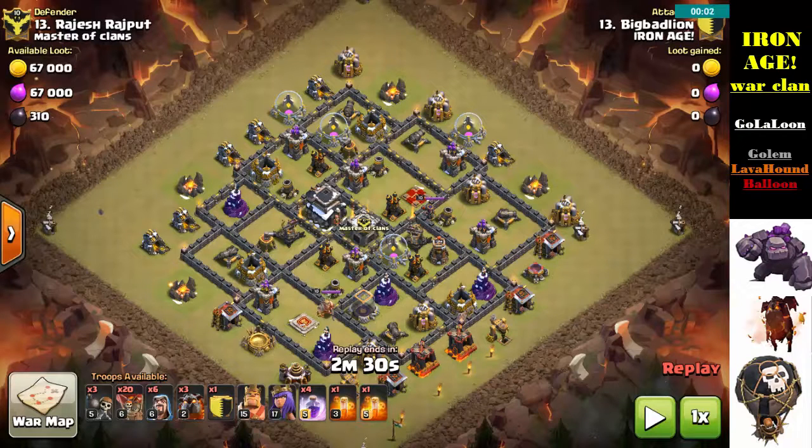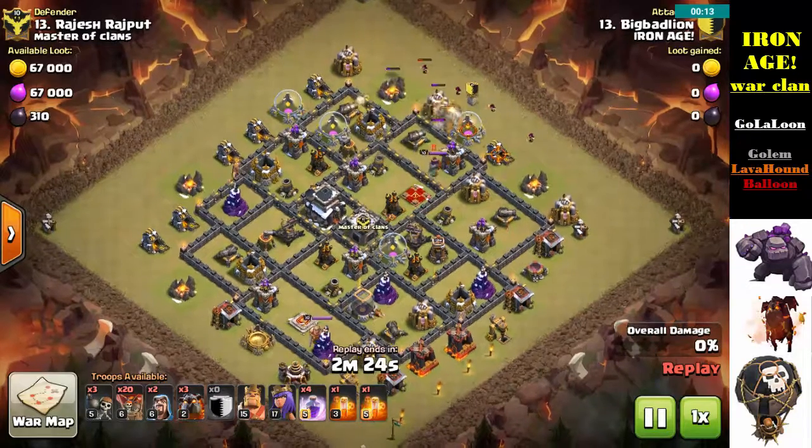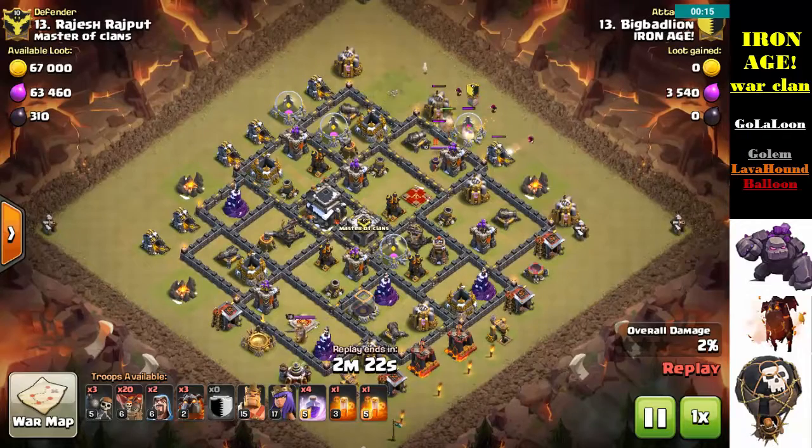The essential things you're looking for with your kill squad — it only has to be a very small one — but you need to neutralize the Queen and the CC primarily, and if you can get to any of the air defenses that's a total bonus. I bring in a Golem with four Wizards to clear out the buildings on the outside, so I can open this compartment up with a few wall breakers and let my Royals do the rest.